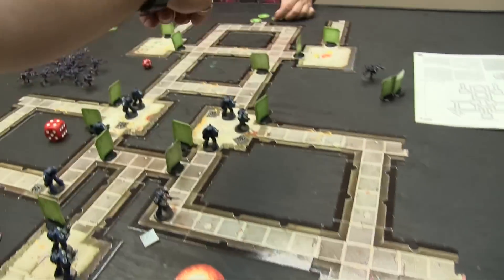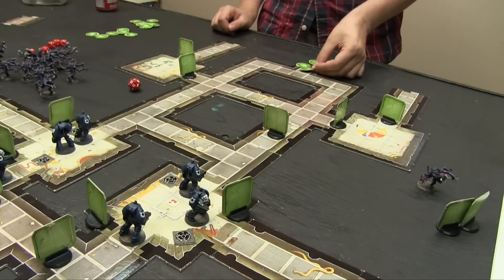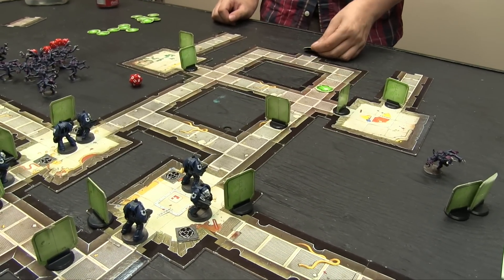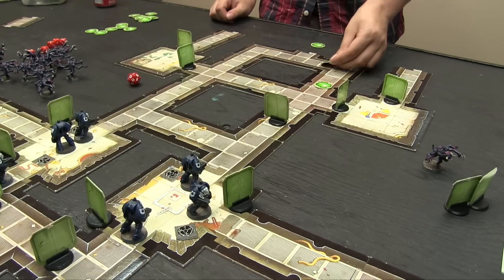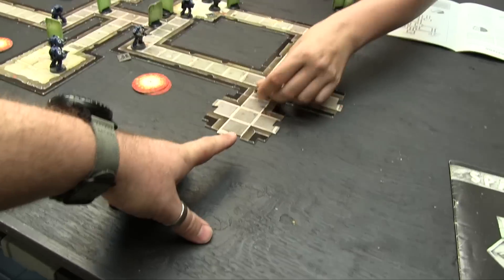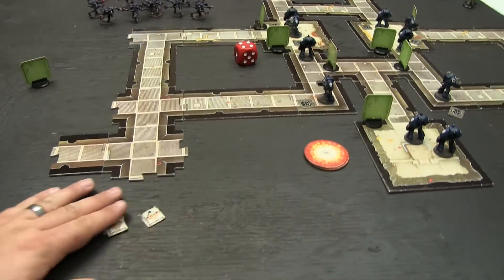Gene Stealers: one, two, three, four, five, six steps. One, two, three, four, five — done. He'll just stand on the corner. Turn one finished. Had four CPs last turn, drawing a new one.